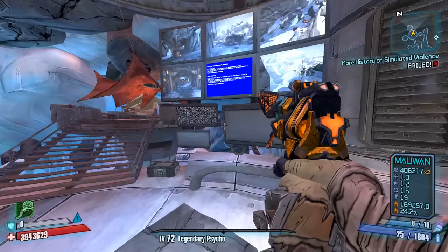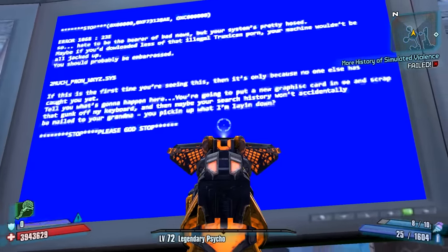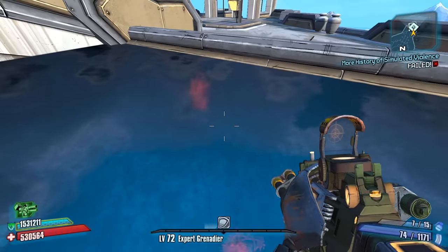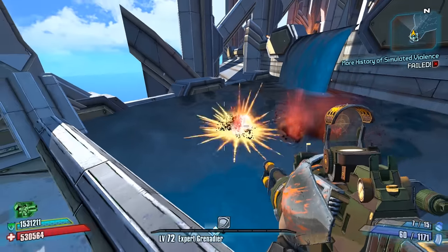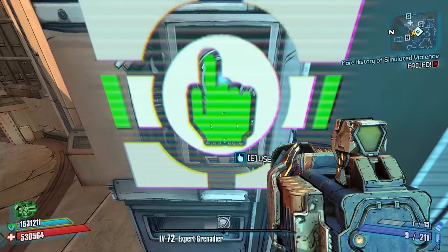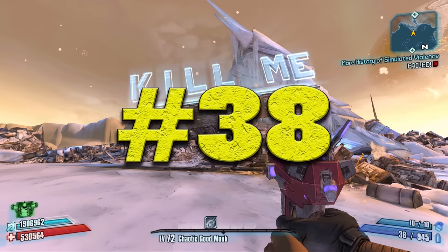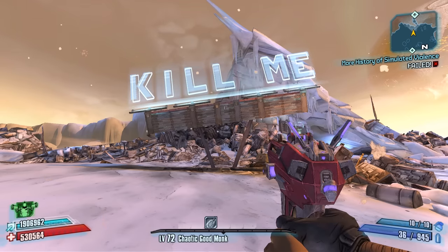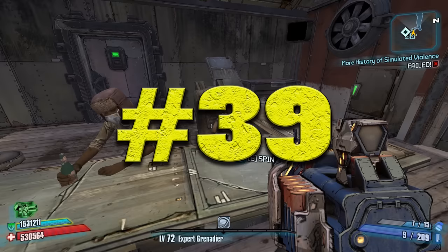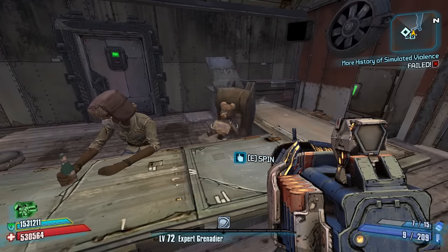Number 35: At Frostburn Canyon, there is an error screen that states you'd ruin your computer by looking at too much porn. Number 36: After beating the Tiny Tina DLC, the water still splashes a red color. Number 37: There is a picture of Nyan Cat on all the respec stations. Number 38: The welcome sign at Windshear Waste will display different messages if you wait long enough. Number 39: Over at the Halycon Spirit, there is a bear sitting in a chair. If you spin it multiple times, it will spawn money.